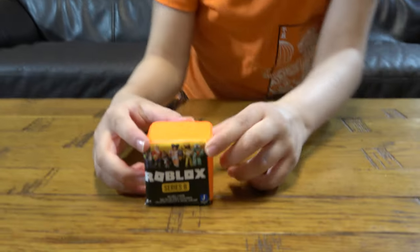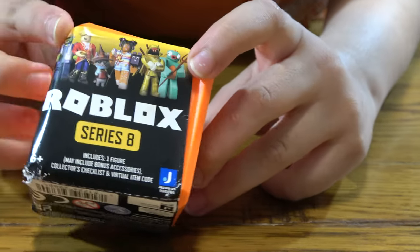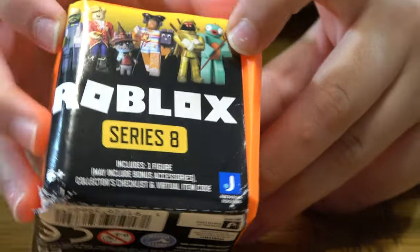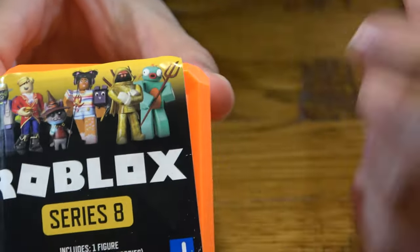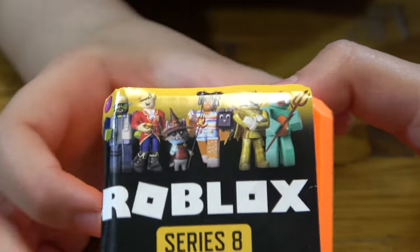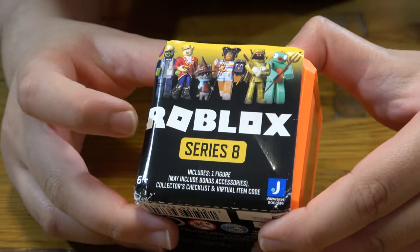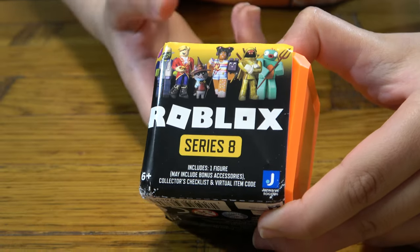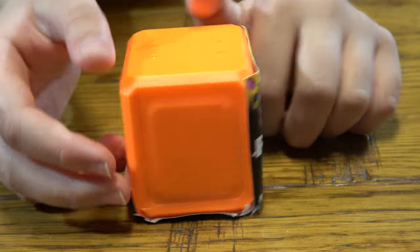So here are the characters that you can get. I'm just excited, I'm just hoping to get the second one — the one under the O. Wait a minute, this is R and this is R. That means I got this. Maybe, I don't know, but let's just open it.